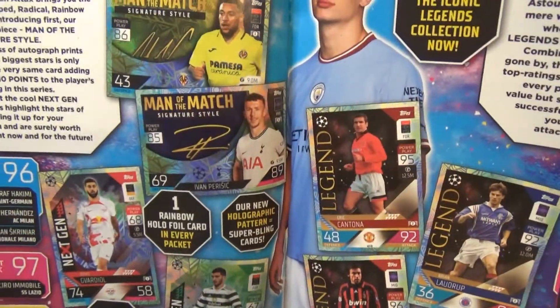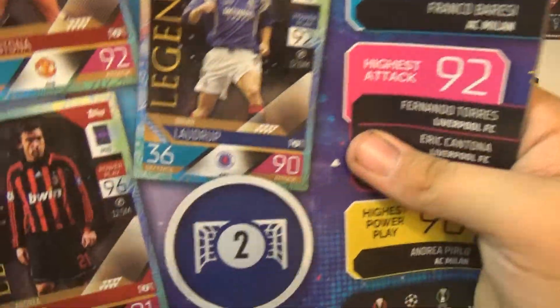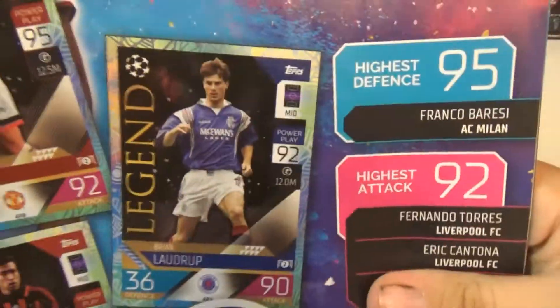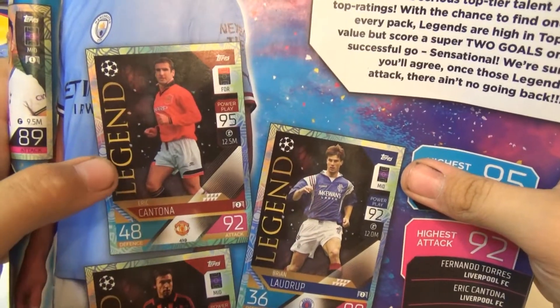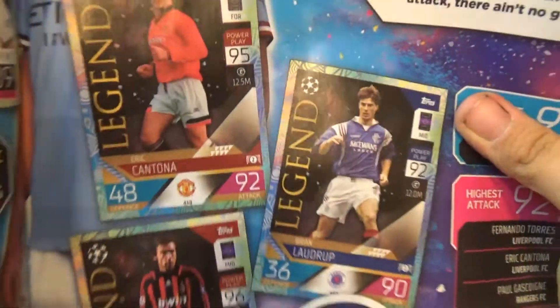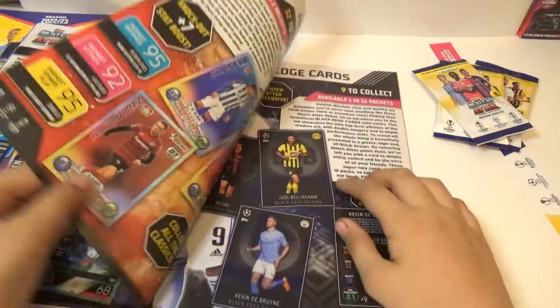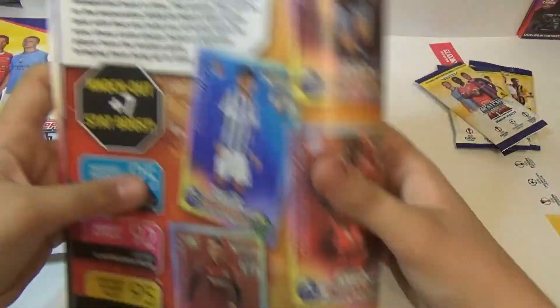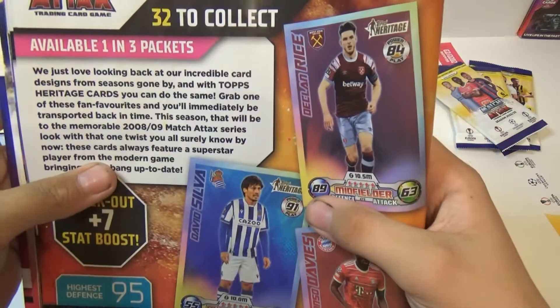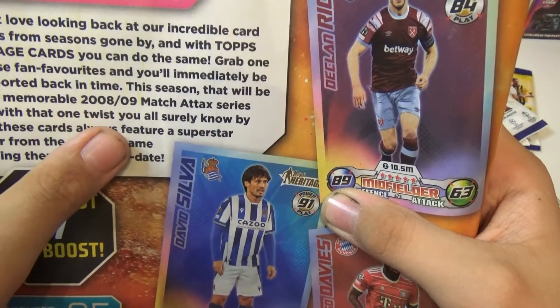The Next Gen is in the Man of the Matches. I thought it was Eric Cantona — no, I don't know who the rest were. Eric Cantona was number 7 before Ronaldo. They're from Match Attax Heritage from 2008-2009.